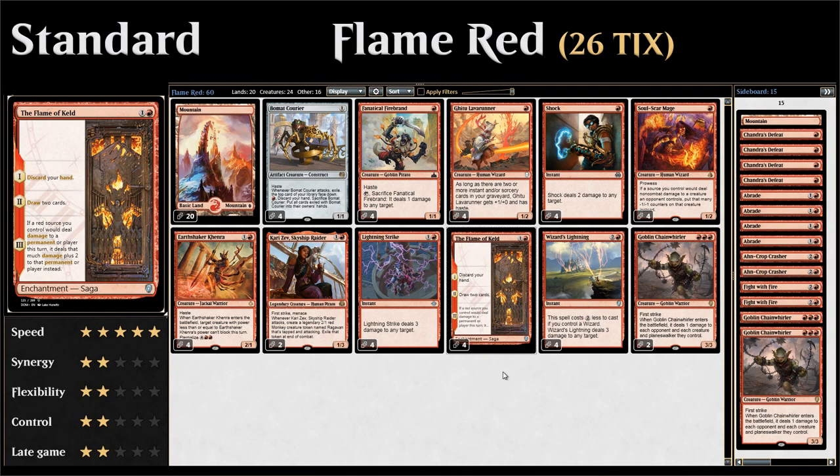Hello and welcome to another episode of Friendly Friday, a weekly series where we explore budget-friendly standard or modern decks. This week we're taking a look at Flame of Keld Red in Standard — a mono-red aggro slash burn deck taking advantage of the Flame of Keld saga from Dominaria.